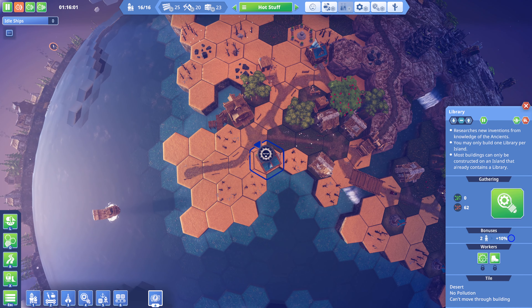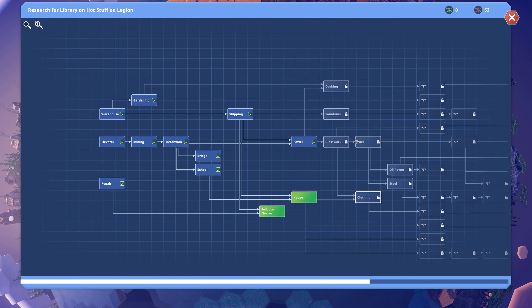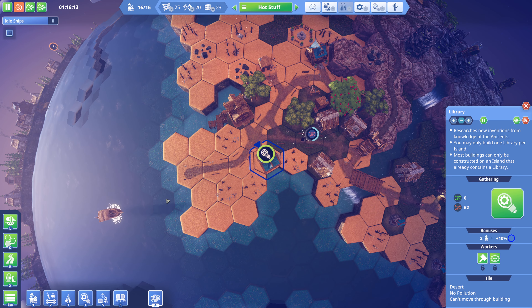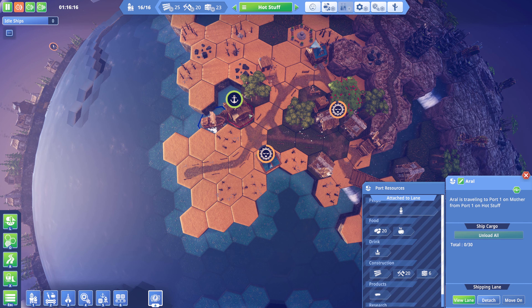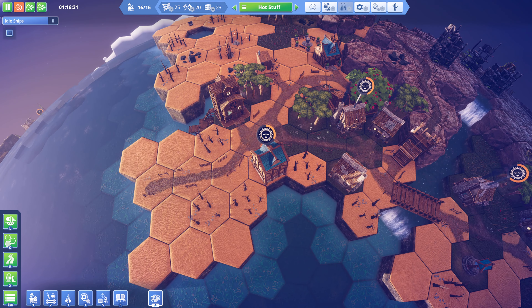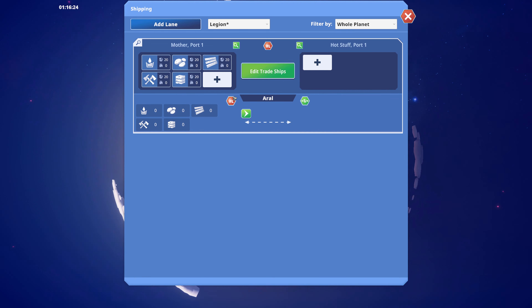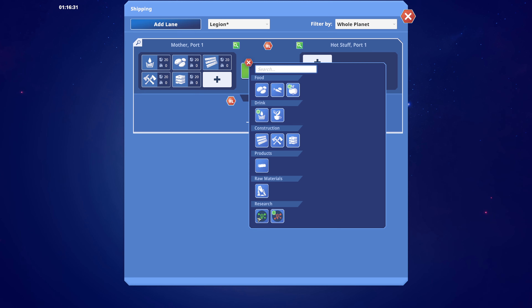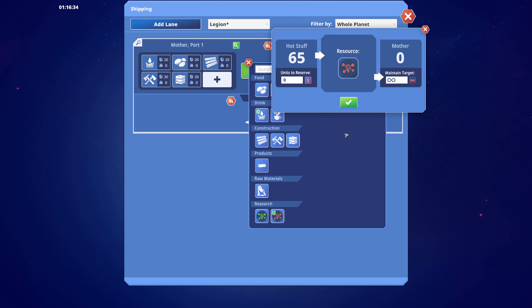We have a tip here: new research available. We're working on this research so we might as well look into that. We're going to need to get some of the other one going too and combine them - I guess it works island per island. We can click our harbor, manage shipping, and add something new. Let's edit the trade lanes and add red research here. Maintain target until reserves are full.